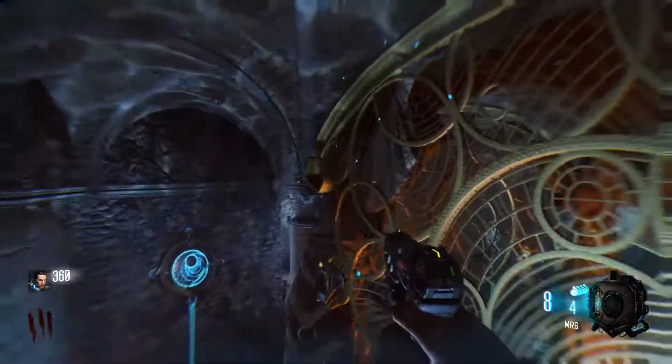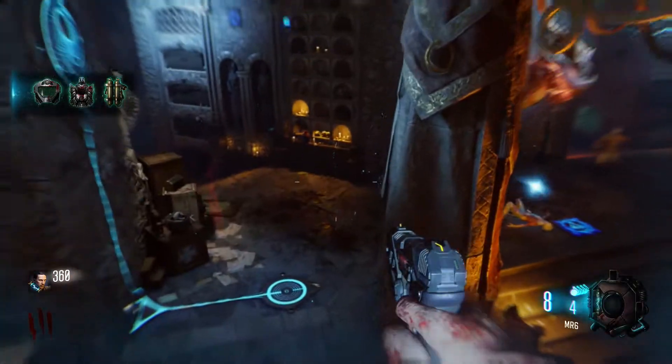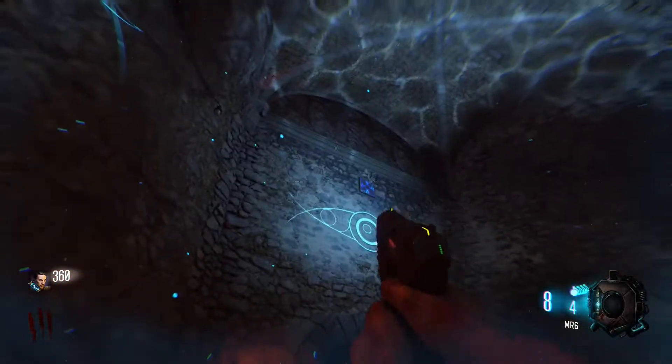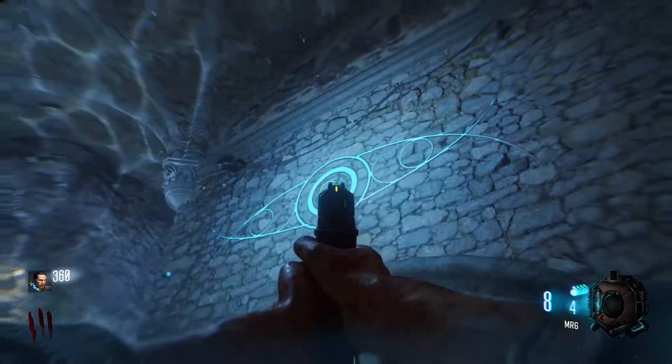You'll notice that the third shield piece could be either right here where it is now, or it could very well be up on the wall above the teleporter room, or on the wall right here above Pack-A-Punch.